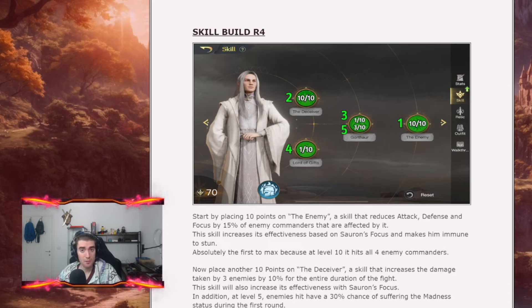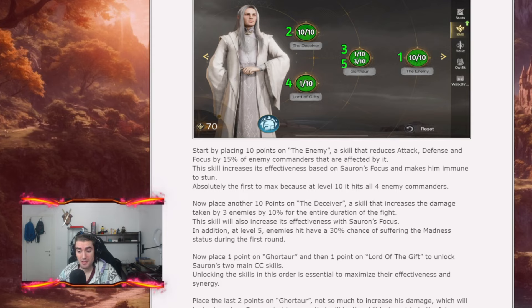After that you want to place 1 point on Gore Tower and 1 point on Lord of the Gift in this order — it's really important to follow this order for maximum synergy. Your build is almost done at this point because you already have all the debuffs and all the CC. The last 2 points you place on Gore Tower, not because you need the extra damage — Sauron doesn't do damage — but because in the future you want to invest more in that skill.